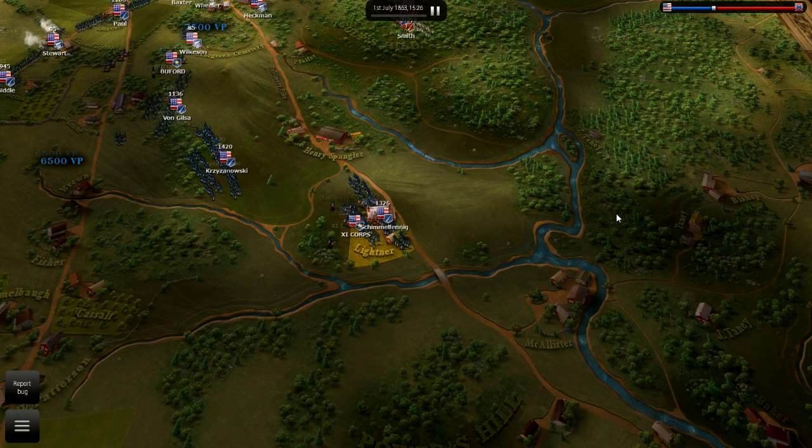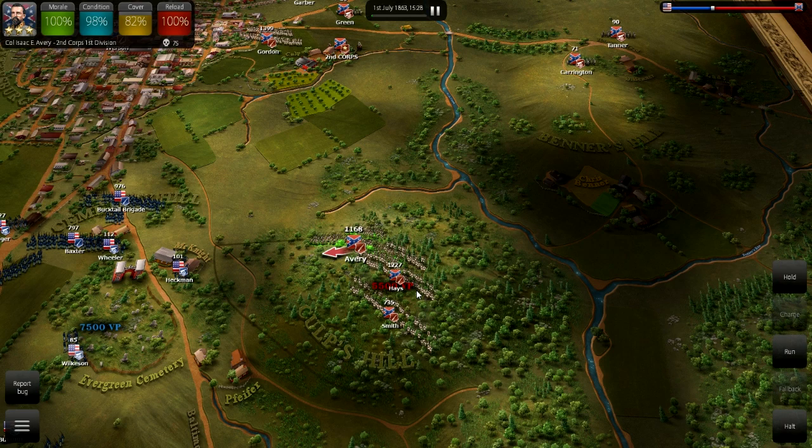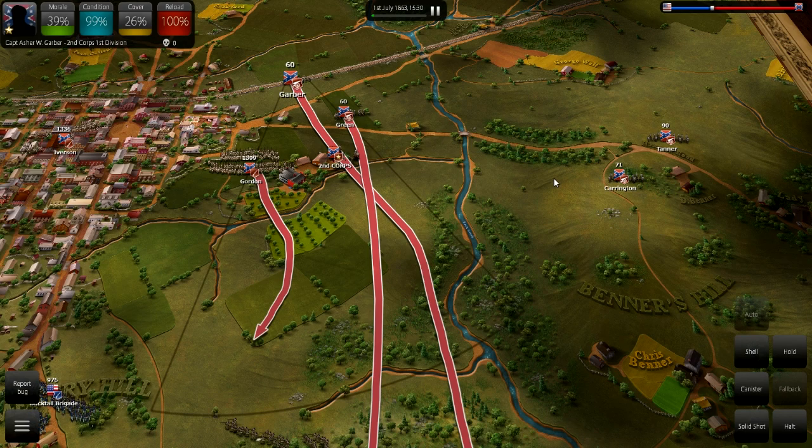We've got Culp's Hill up here which we've taken, which is right astride the Union supply line that follows this road up north, so the Union flank is really exposed. Now our position on Culp's Hill is somewhat tenuous. We've only got about three brigades there. They haven't lost much in casualties, but if I was the Union, I would counterattack them heavily and quickly. So I'm actually going to move some reinforcements down right away and get some artillery up on Culp's Hill, hopefully arriving in time before the Union launches another attack.